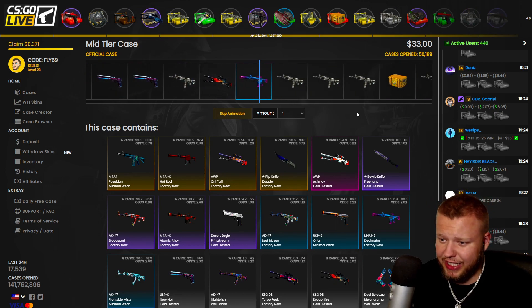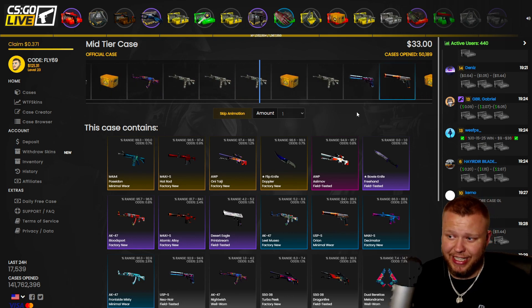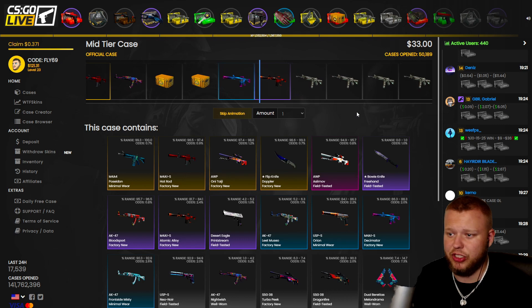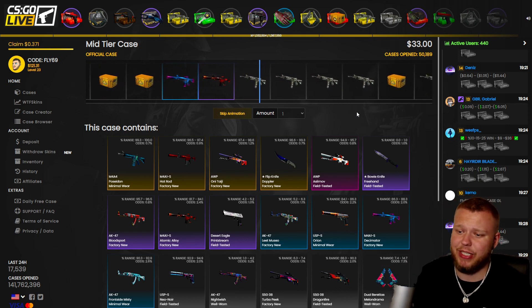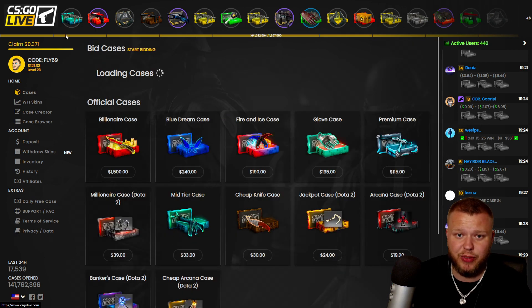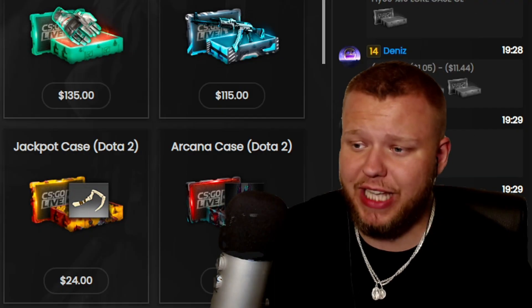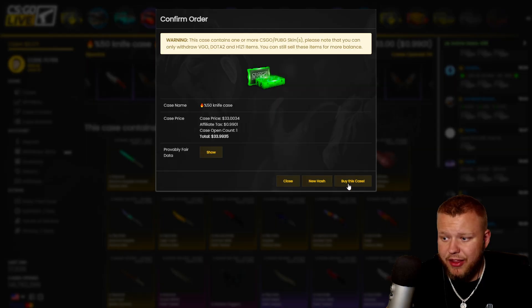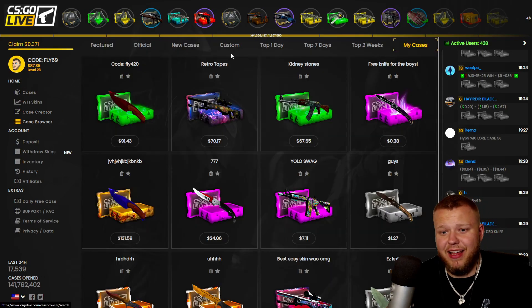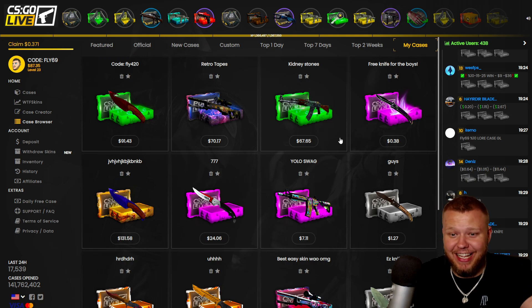We only got the low tickets. The cool thing with this site is you can create your own cases, so I could have created cases where low tickets were good. We lost again. This is not a great ad for this website. I hope you guys go on and open the free knife case — $33, nice.